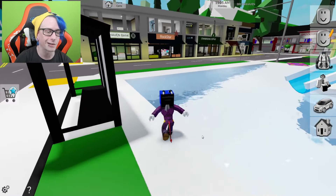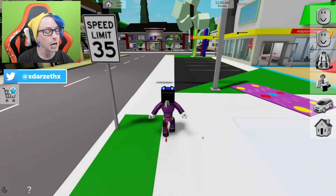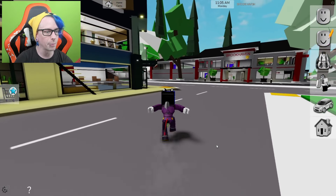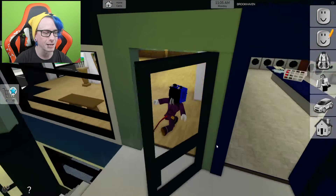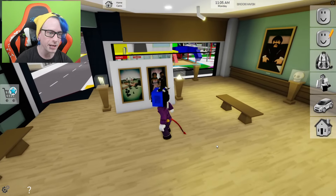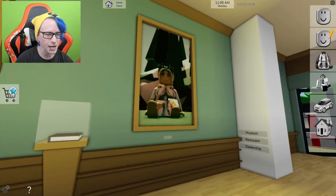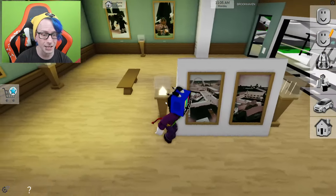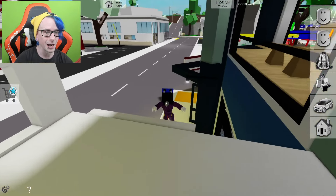As you guys know, there's a museum in Brookhaven — it's not hard to find, it's very easy to discover. For those that don't know, it's one of the changeable buildings. This is where it's located, right here above the post office. As you can see, this kind of tells you the history of Brookhaven in a way, and a lot of the stuff we can actually activate.